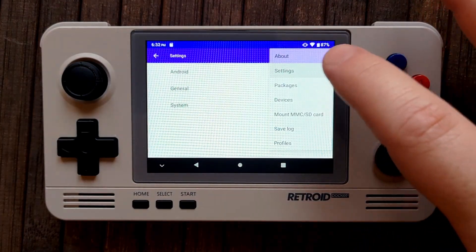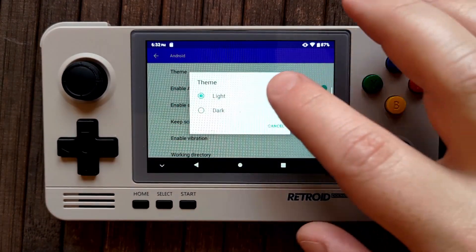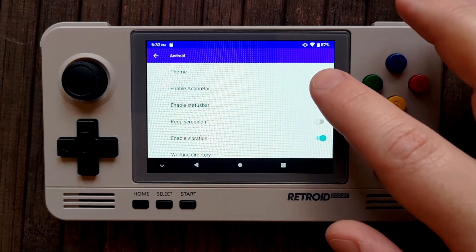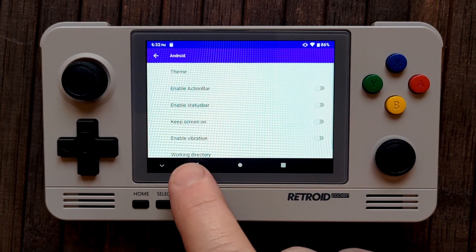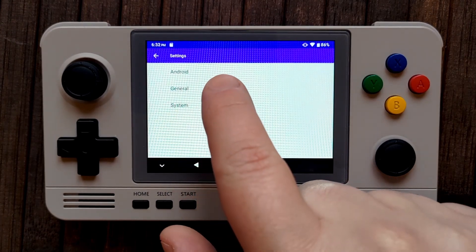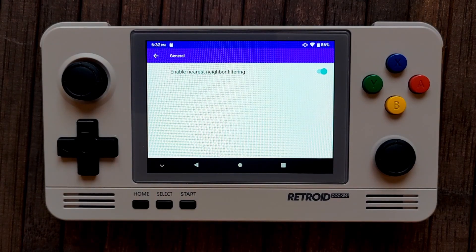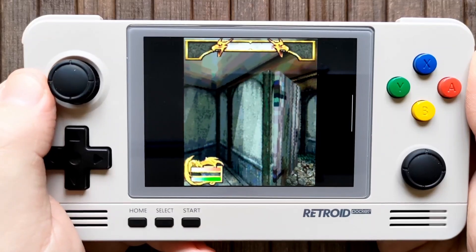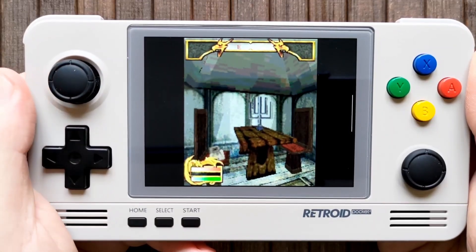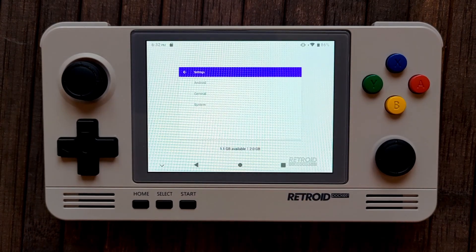Now we're going to set some settings. Tap Menu and then Settings, then tap Android. You can choose a theme here — I'll stick with Light. Now uncheck Enable Action Bar. You can also disable vibration if you like. Now go back and tap General. In here you'll find Enable Nearest Neighbor Filtering. With it enabled, your pixels will be crisp and chunky; with it disabled, your games will be smoother but also kind of blurry. I leave it on because I like the crispy pixels. Close the app completely when you're done.